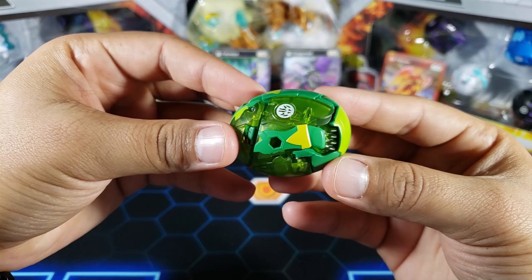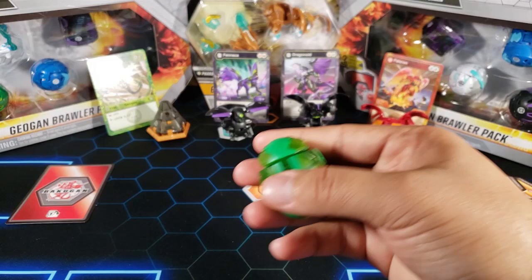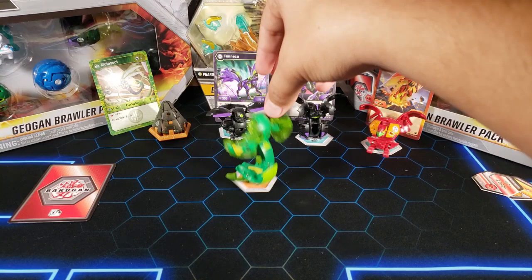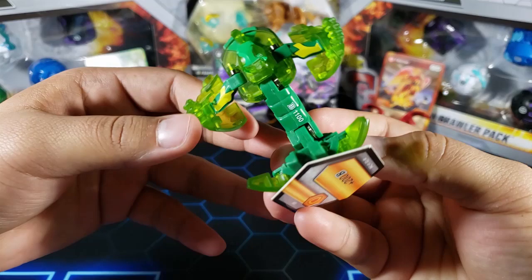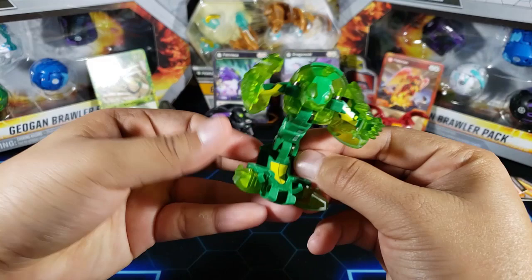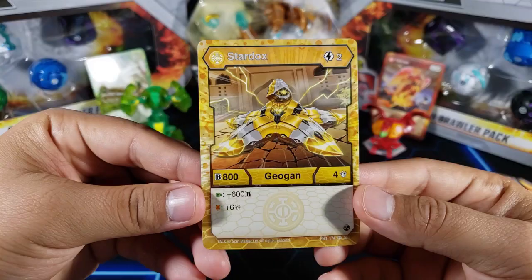Here's Mutasect in ball form — more like an oval shape. With geogons you actually have to drop them, you don't roll them. You see the magnet at the bottom, go one card space away upward, and drop it from there onto the core. Three, two, one — there we go! Here it is — Mutasect, 1100B power right there on the stomach. Looks very nice. This is actually my second one since I opened one of these before. I really like this geogon.